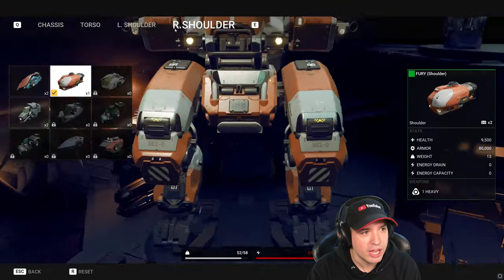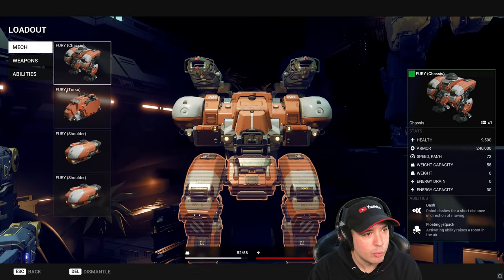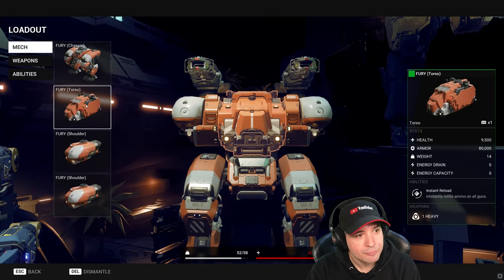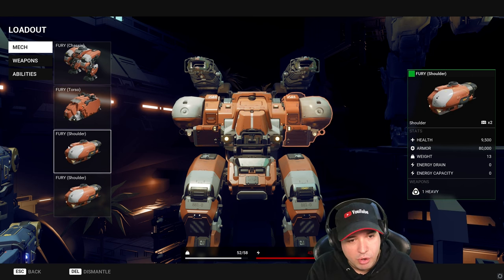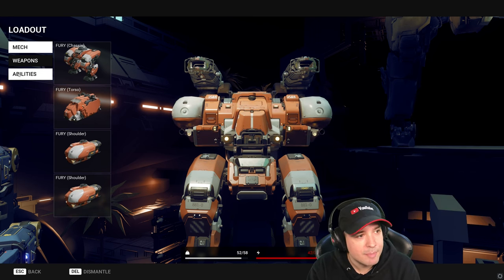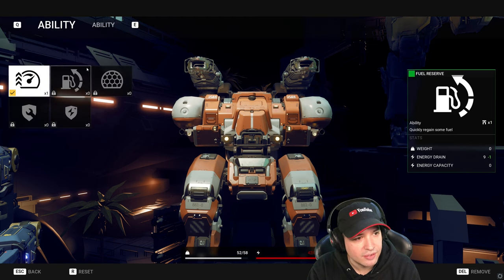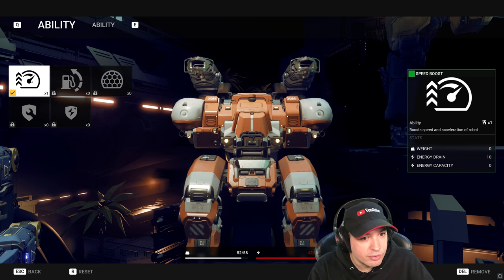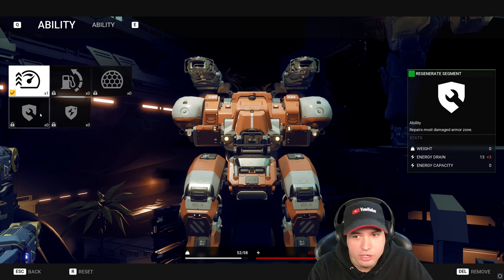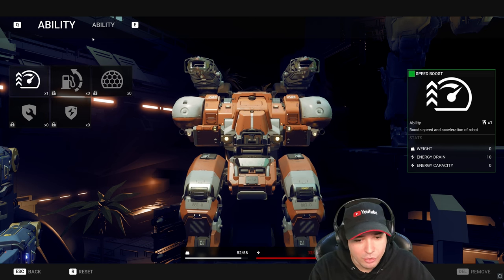Seems like maybe we have abilities that are too strong or something. How many weapons do we have, by the way? The torso has a heavy weapon too. The fury can have three heavy weapons — one on the torso, two on the shoulders. But one problem apparently is our energy drain. And I don't think I can take no ability — wait, I can? I can take no ability. Nice.